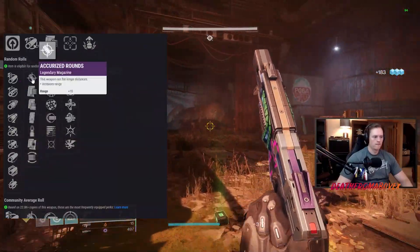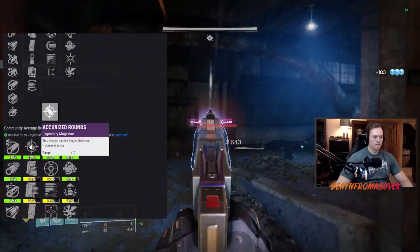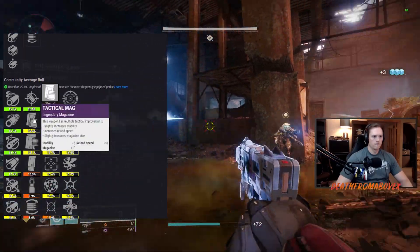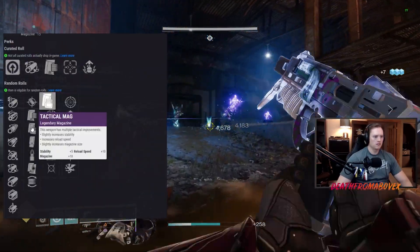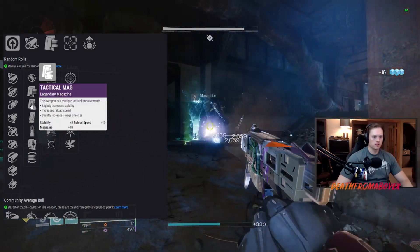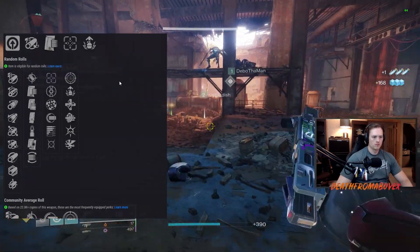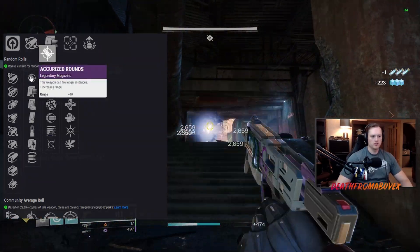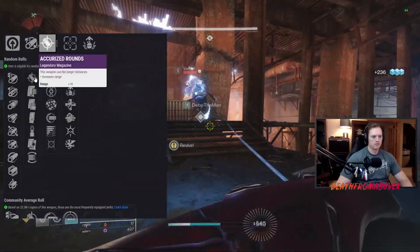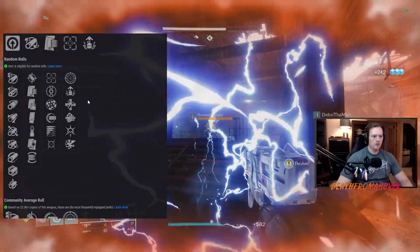Accurized Rounds is typically what I choose as my magazine mod on most weapons because it gives you that big range bonus, and here is no different. For the sidearm, you want as much range as you can get. I don't think any other perks are really that dominant or needed. Tactical Mag is nice — stability, mag size, and reload speed. But for a sidearm I'm going to go Accurized Rounds to get even more range out of it. So I'm going to go Corkscrew Rifling and Accurized Rounds. Those are the barrel and mag perks that I want. Now let's go through the weapon perks.